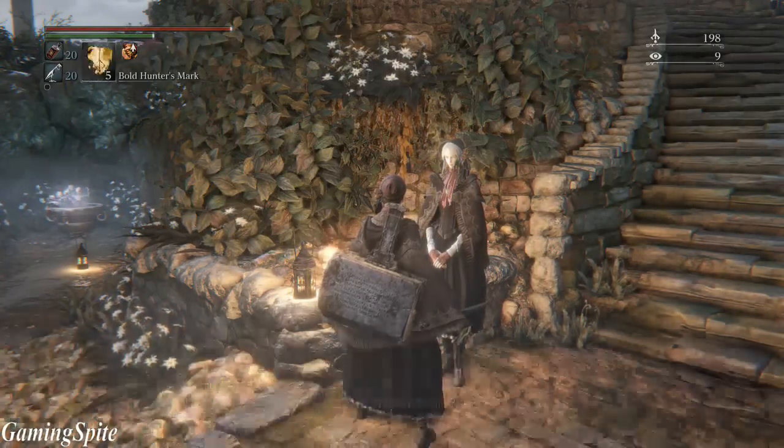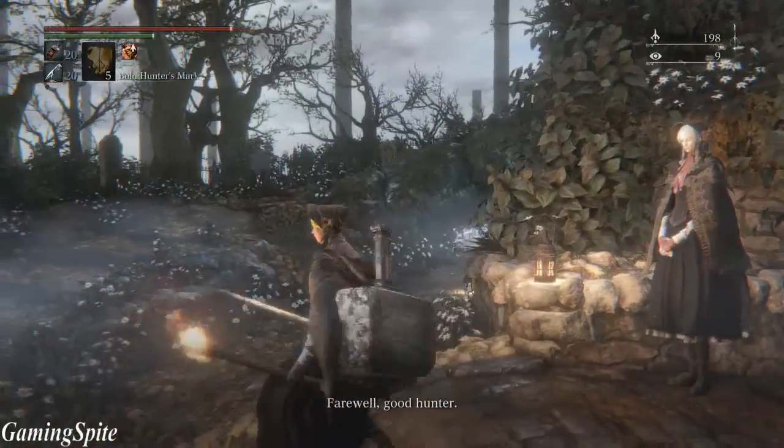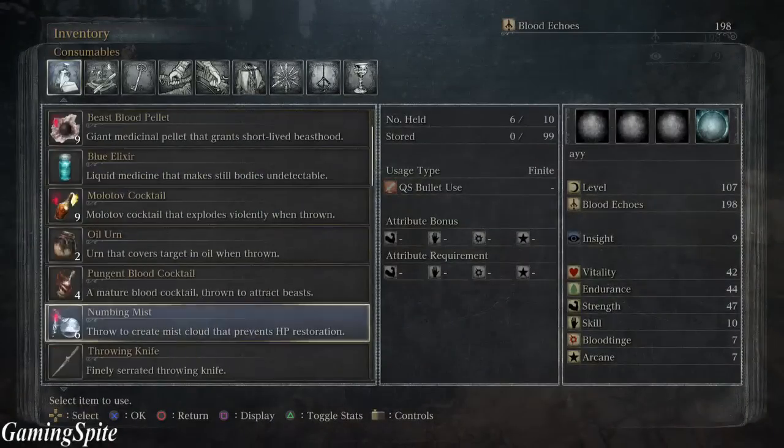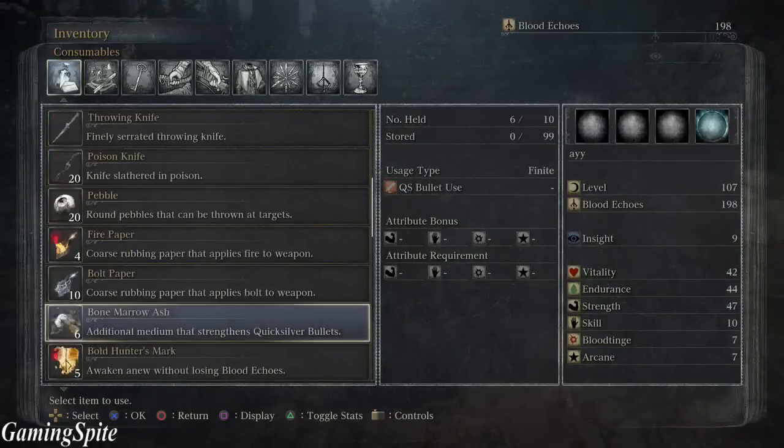She says 'welcome' and 'farewell,' and then gives you a small tear stone. I'm really not sure what it does, but either way I'm just going to inspect it so you guys can see.